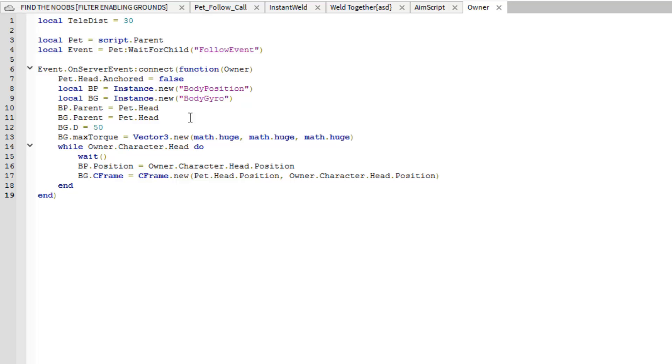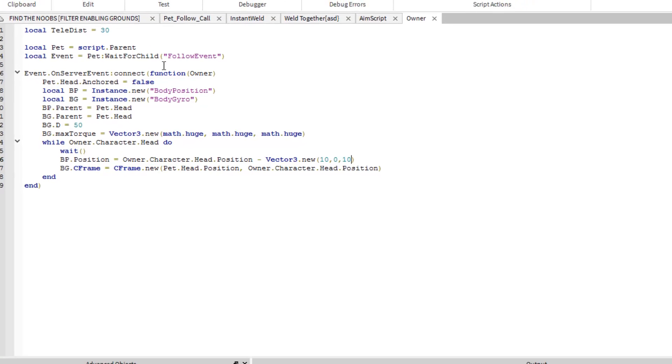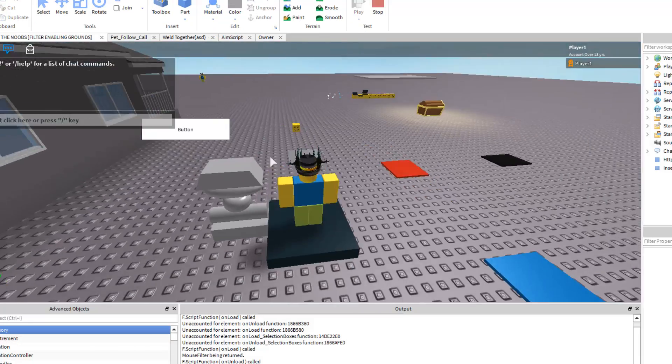Let's look at the code. Line 16 moves the noob with Body Position to the character's head. We don't want that — we want it to move to the character's head but back and to the right a little bit. So we're going to subtract a Vector3.new value. We may need to use the look vector for this. Let's try 10, 0, 0 and see what that does.